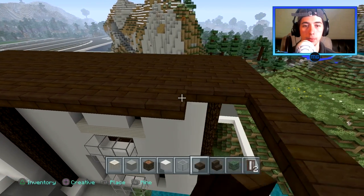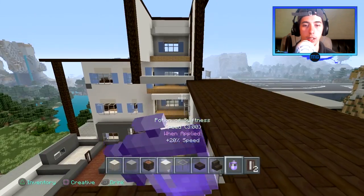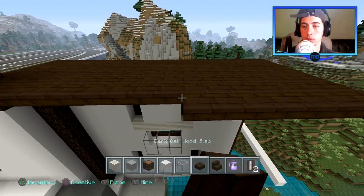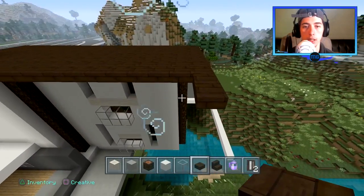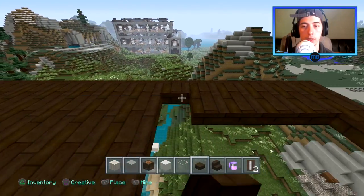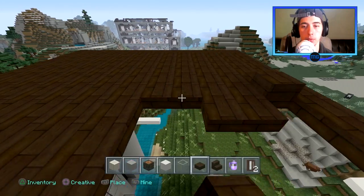I'm just going to fill this in real quick. Let's get my swiftness potion out. I think it's going to look really nice when it's done — when it's finished. I have all the detail on the outside still to do, because I have a lot more stuff I still have to do to the outside that I'm not doing yet.